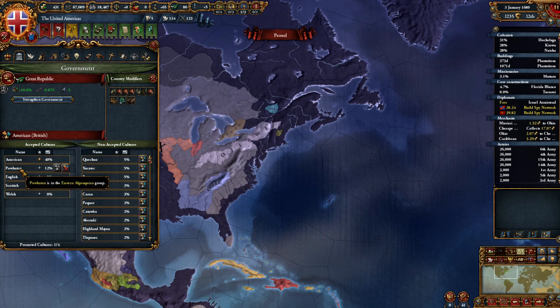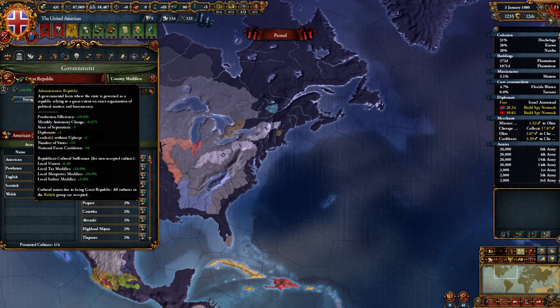We're doing an update video in 1680 and I have progressed a little. I have cornered off North America so no foreign powers can colonize it, I have the northwest of South America, and I have some land on the eastern coast, so that's awesome.